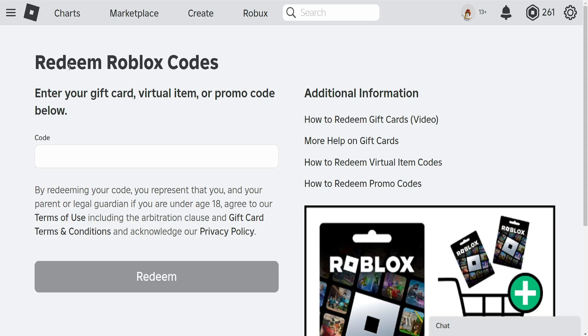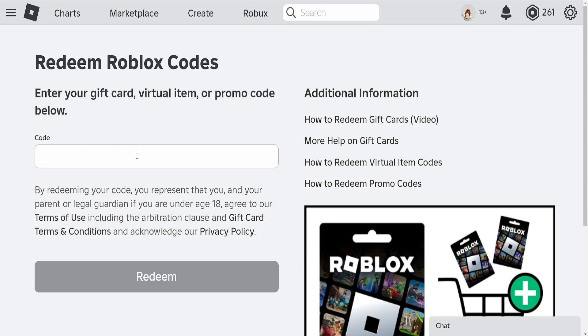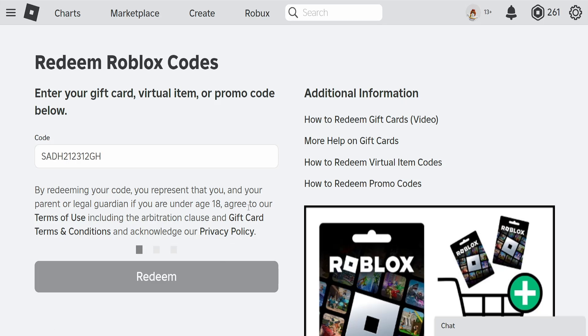Once you've clicked on Redeem Card, it will take you to this screen: 'Redeem Roblox Codes — enter your gift card, virtual item, or promo code below.' Here you can type in your codes to redeem.